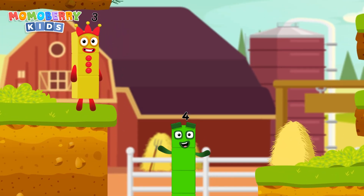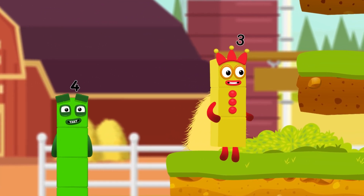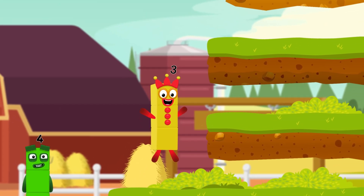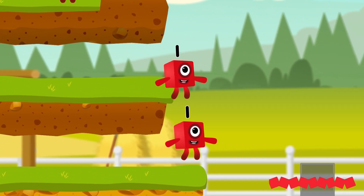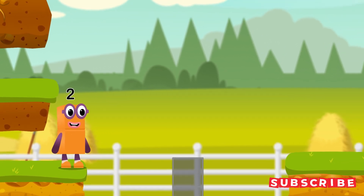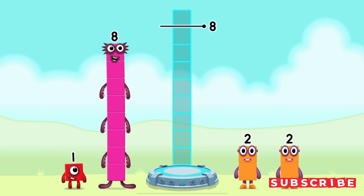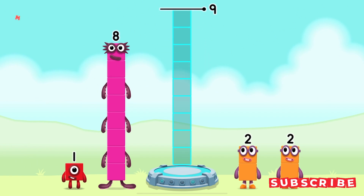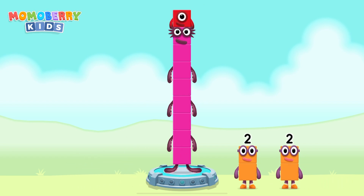I am four. Have we met before? Good job! One, one, two. Add number blocks to make nine. Eight! One! Correct! Eight plus one equals nine!